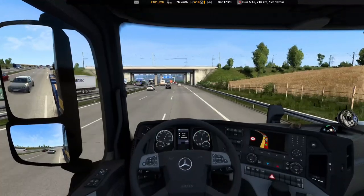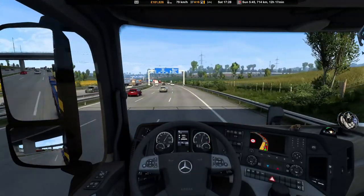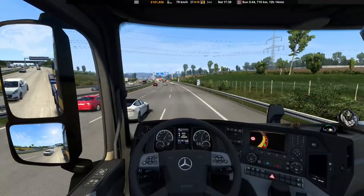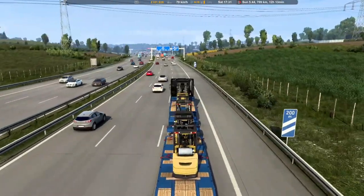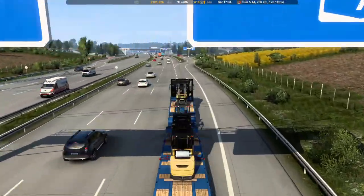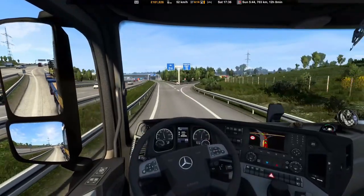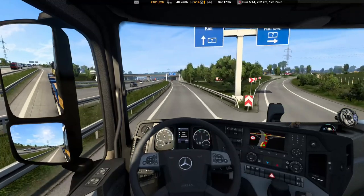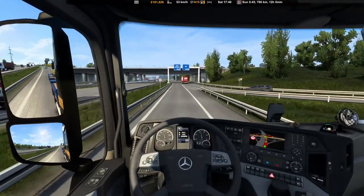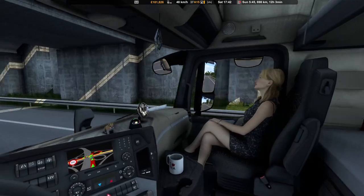Speed limit is 80, so let's get up to near that mark and set the cruise control — it's on 79 at the moment, which is fine. Let's have a peek outside as well. Let me slow it down — I'm not very good at driving from an outside view; we'll get back inside. I need to follow the sat nav, get this bit sorted out first — we're going straight on. Once we get on a nice straight road I will go back outside for some more views.